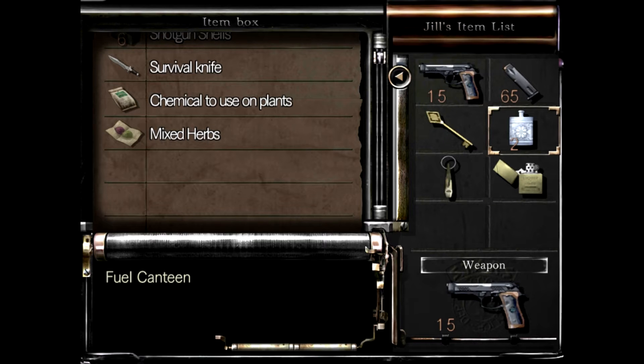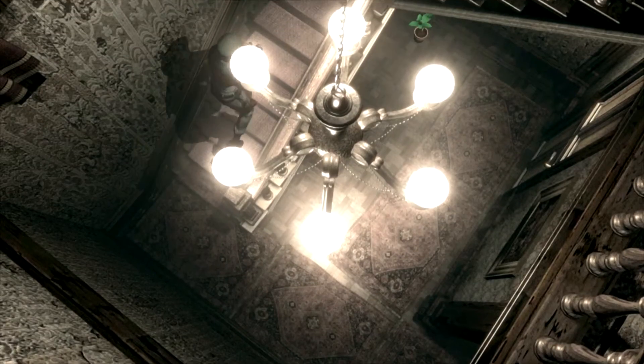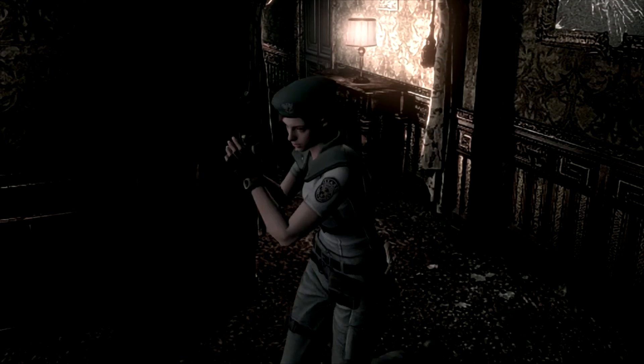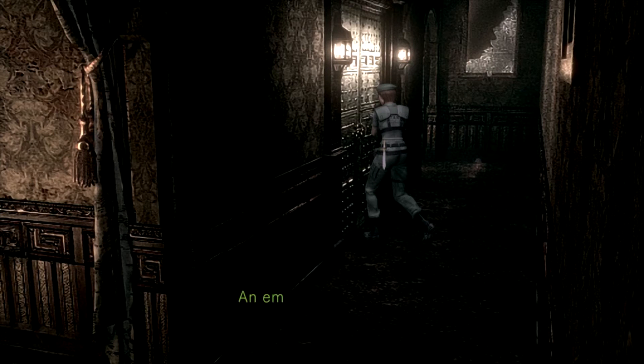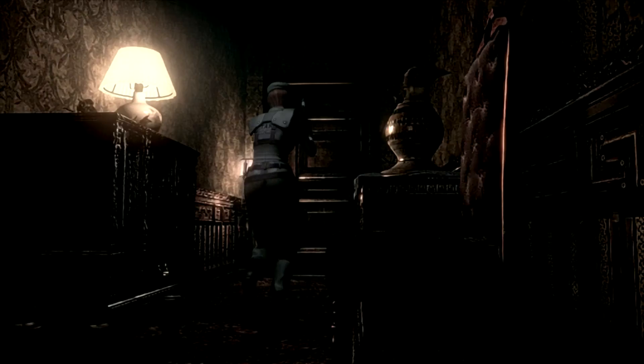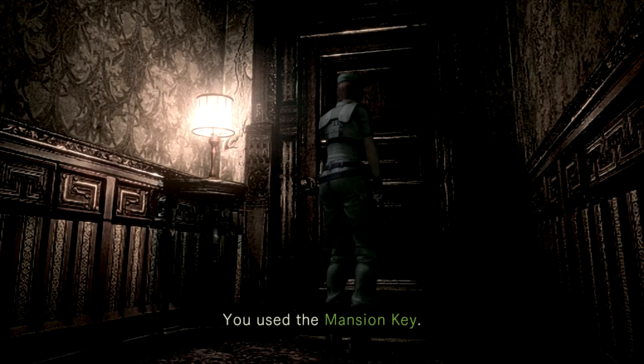I don't think I need any of this other stuff, so I'm going to leave that here. This is the tricky part about this game — it's trying to remember what you need to take and what you don't need to. Now we're going to head back out to the lobby to the other side. This hall is very creepy. I'm going to have my gun ready. This is another locked door — armor key, which we're going to get eventually and come back and get that door. Unlock it from that side. Let's head on out.